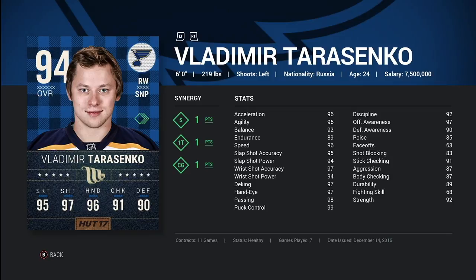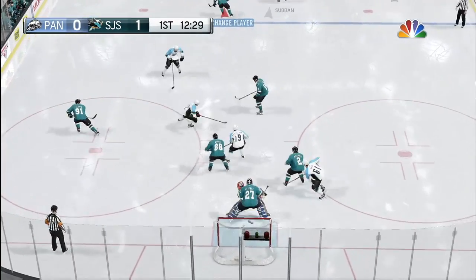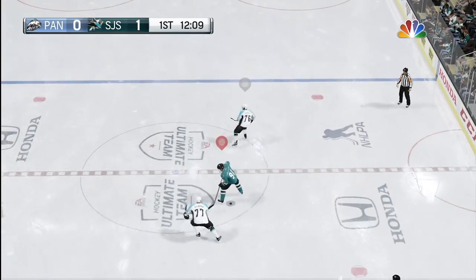He's got 96 acceleration, 96 agility, 92 balance, 96 speed, 95 slap shot accuracy, 94 slap shot power. That amazing 97 wrist shot accuracy and 94 power. 97 deking, 97 hand dive — this guy is just an offensive fiend. He also has 90 discipline, which is really helpful, and 97 offensive awareness.